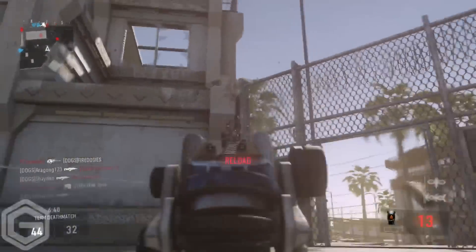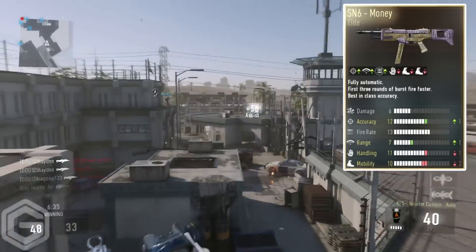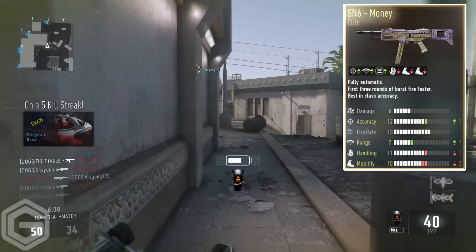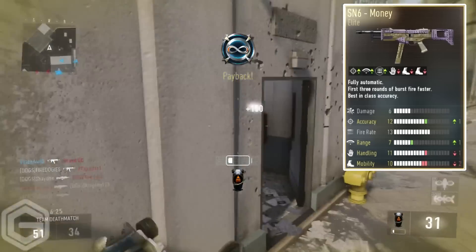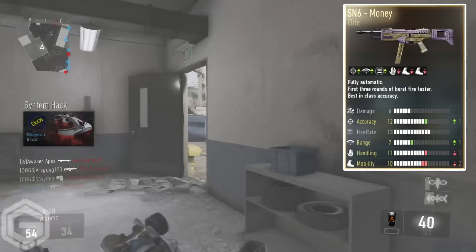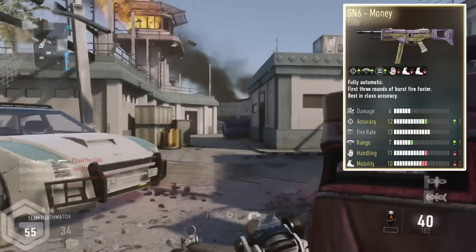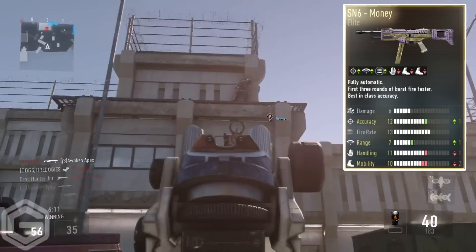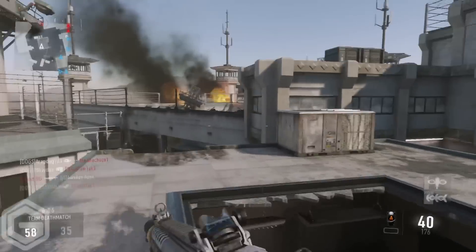At number two we have the SN6 Money, which is apparently a very rare elite. It's got a purple-gold mesh type of texture going on and I quite love it. It offers plus one accuracy, plus one range, one handling down, and two mobility down. I love the look of the SN6 Money and I do think the SN6 is the best submachine gun in the game — just the look of it is awesome.